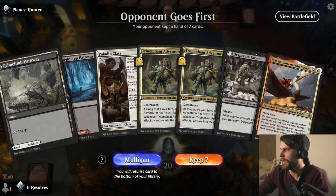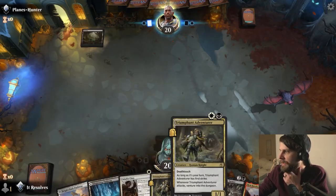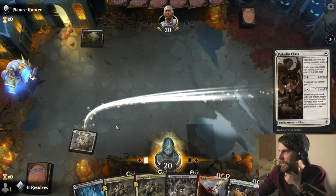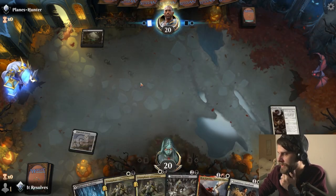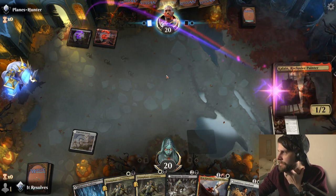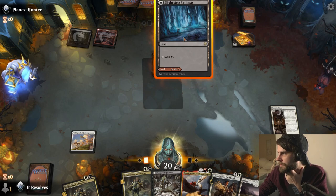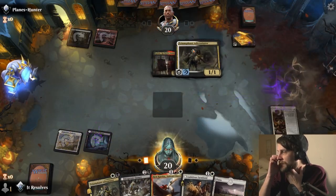Here we are for our third game. I think this is a pretty easy keep. We've got the adventurers here that we can get down. We'll throw this, we'll get the Paladin Class down. We are going to be struggling to get the red mana most likely, but if we just draw a mountain or any other red source we should be okay. That's pretty scary. Let's go ahead and drop down the adventure.